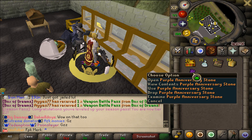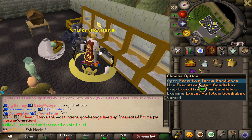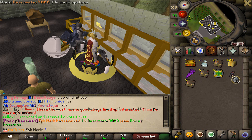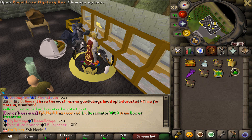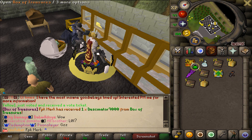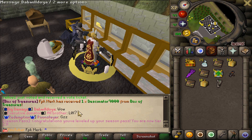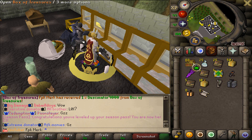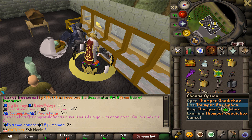Let's start opening boys. We got Purple Anniversary Stone, 5 Executive Goody Boxes. $5 Bond. And we also got Decimator 9000 — no way! Also 5 Baby Yoda Goody Boxes. We also got Gizmet Box, Ultra Pet Boxes. We got 2 Upgrade Protection Guards. Thumper Goody Box — I'm gonna open it up right now boys. Give me a Thumper!